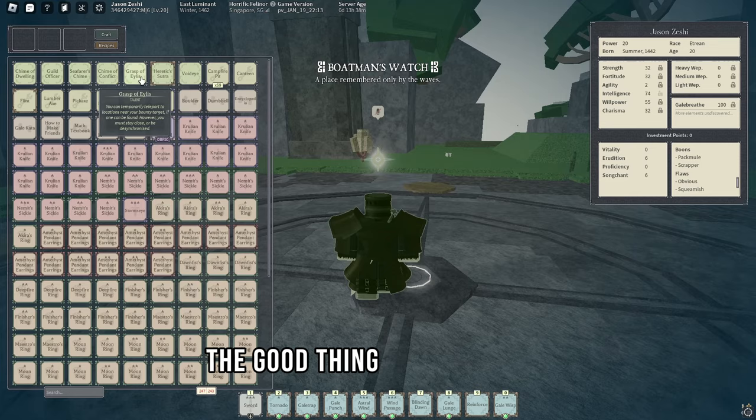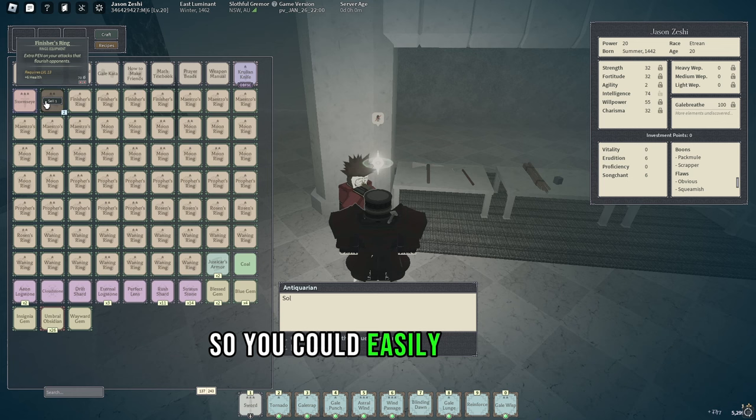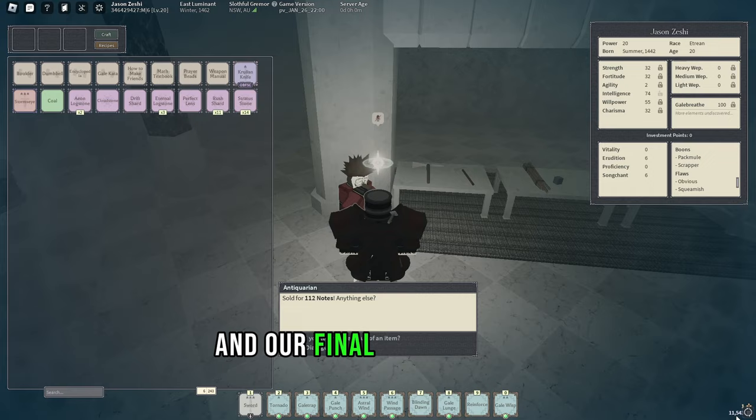The good thing about void eye is we can come back here after, so let's go see how much notes all of this is. Keep in mind, this wasn't a perfect test, so you could easily get way more items way quicker if you get servers with good ping and people that actually break their campfires. Selling our gems, umbral, and wayward — our final count is just under 12k notes.